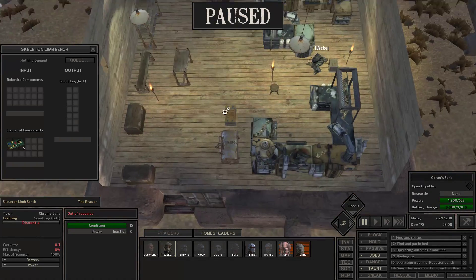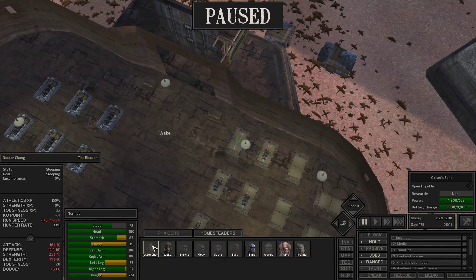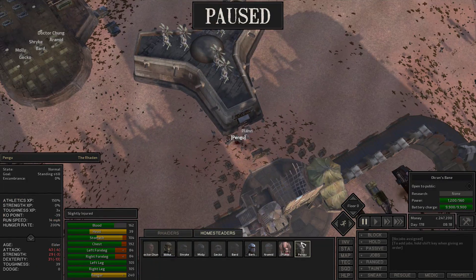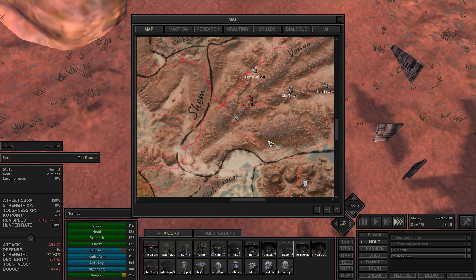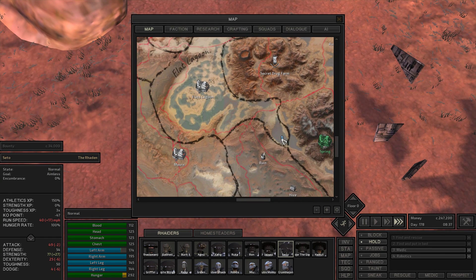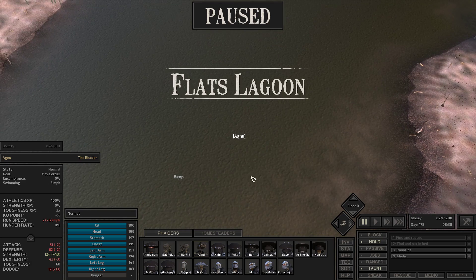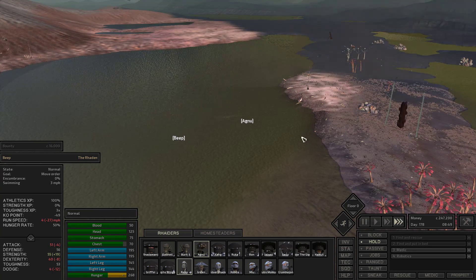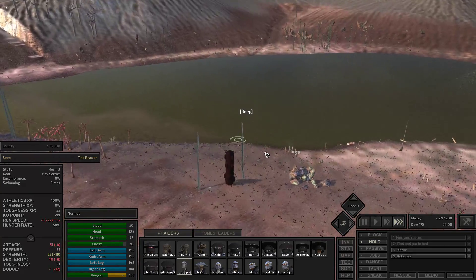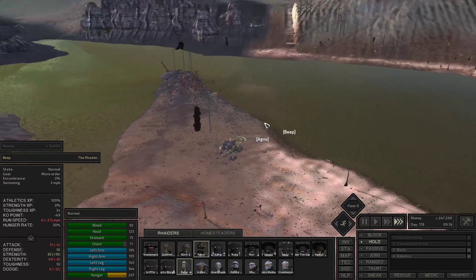Week A, why aren't you working? I want that scout leg, I want the robotic components. Plan and Chung are still gate guarding — they're basically corpse camping at this point. These guys — come on Beep, come on Agnew — not only did they fall behind, but they decided that swimming the lagoon would be a swell idea, which is incorrect. Beep's actually remarkably fast swimming, given that he does not have the limbs for it.